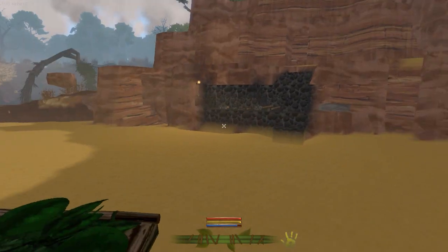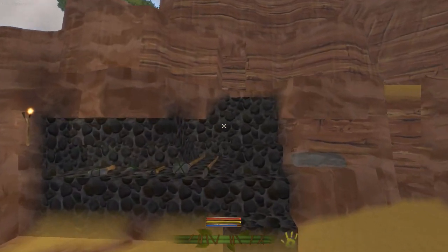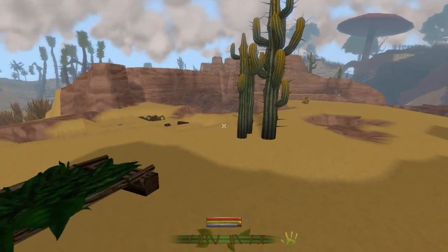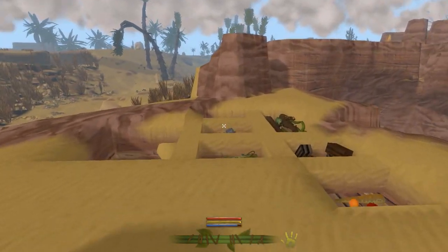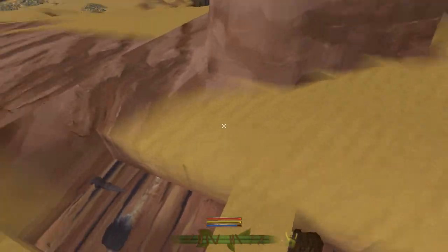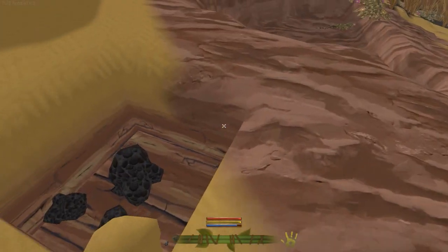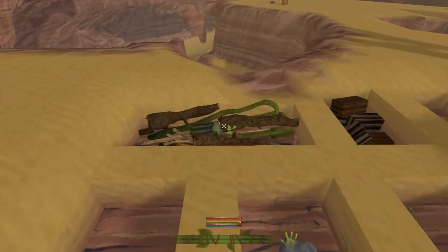I think now we've got a decent grasp of the game and we can actually start really getting into the nitty gritty of it - making a nice base, getting some things together. However, I've made some holes over here because every item needs its holes filled so stuff doesn't despawn. You need to find a place to put things.